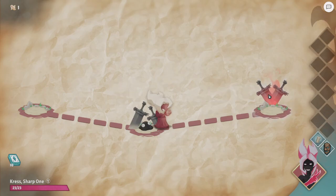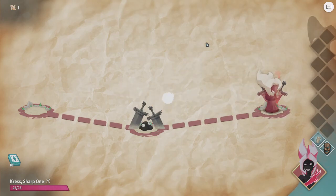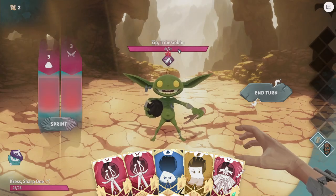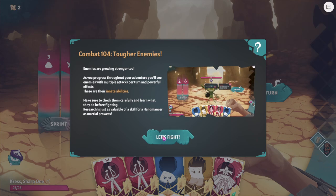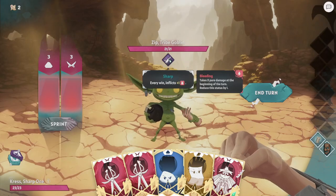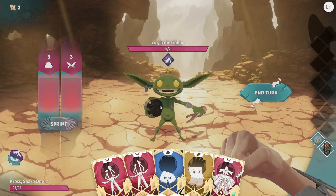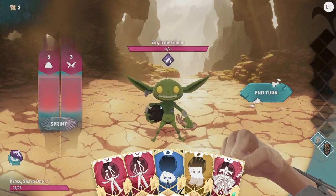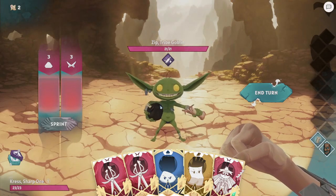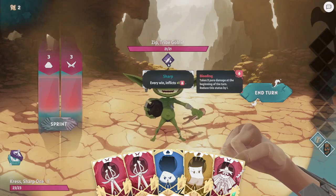And then we go on to the next battle. This should be the big bad wolf if I remember correctly. Oh no, it's this thing. This one here will steal a card at the start of the turn. When I was playing this to test it out, he had a perk where at the start of each turn he'll steal a card — it was annoying. Instead, this one causes a bleed if he wins.